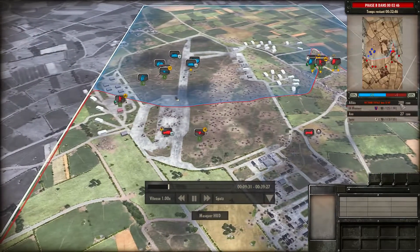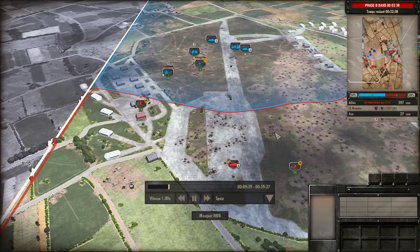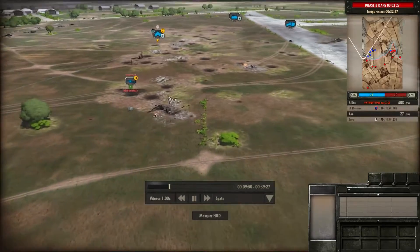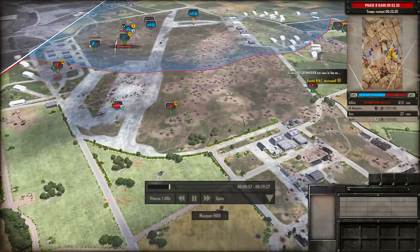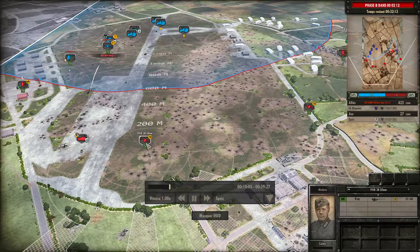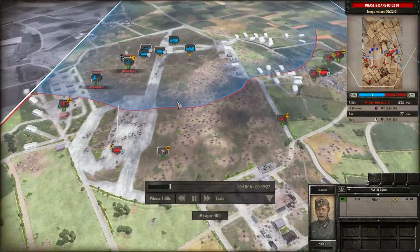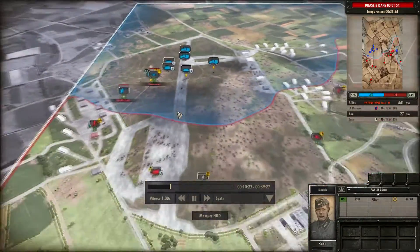On est toujours en déficit : 390 points pour les alliés. Rien de grave, on peut encore remonter. Ces petites automitrailleuses sont pas mal. J'ai enfin cloué le Six-pounder au sol et il est même en décrochage. Je suis obligé d'avancer un peu mon Pak 38 car la portée est de 1000 mètres — il faudrait vraiment qu'il s'avance pour que je puisse faire le job.